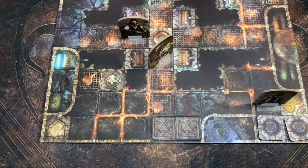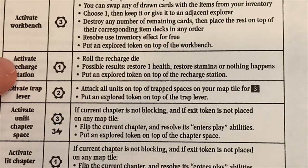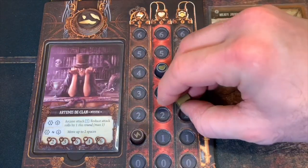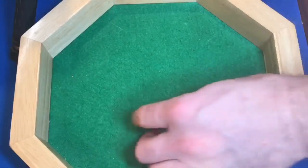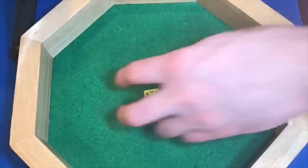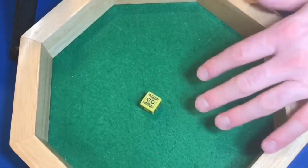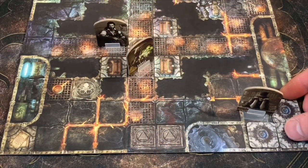We could use this recharge station and I think we might. It only costs one stamina. The activate recharge station costs one stamina and we roll the recharge die - possible results are restore one health, restore stamina, or nothing happens. Put an explored token on top after. So we're going to move Artemis down to two stamina and roll our recharge die. It can give either a health, two stamina, nothing, three stamina, or health. We're hoping for stamina here. We got two stamina - that's fantastic! So we're going to give ourselves two stamina, up to four, then put an explored token on top of that recharge station.